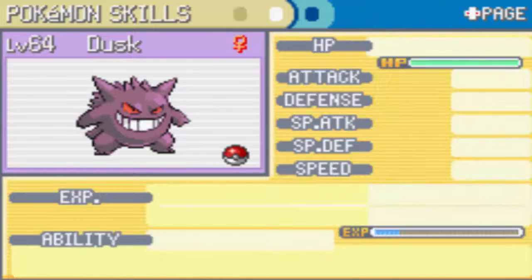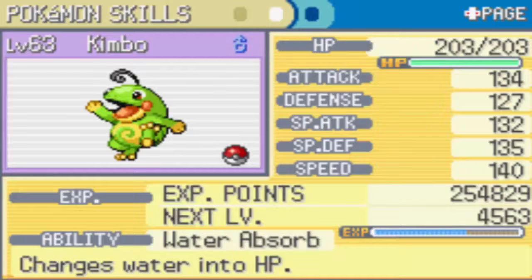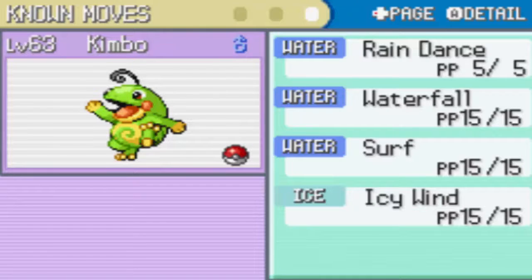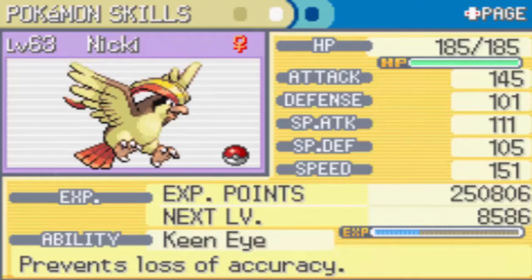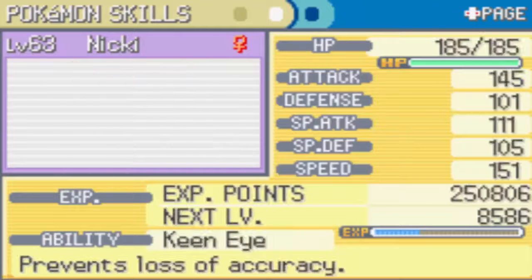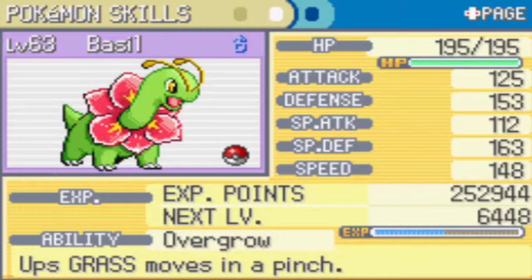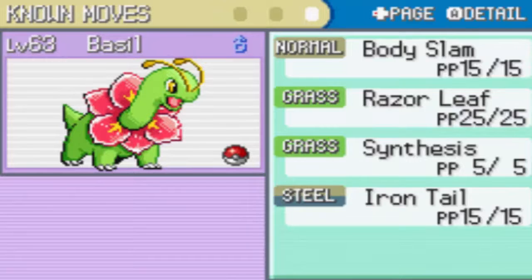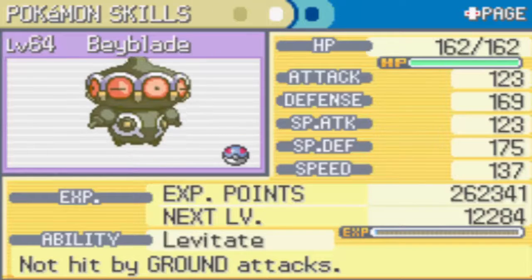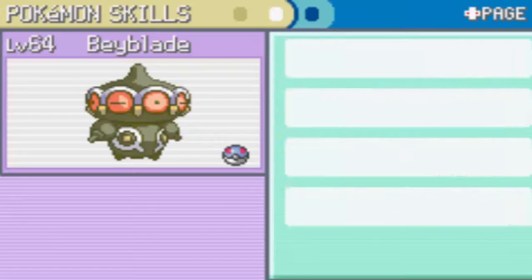We'll cover the team because it's been a while since I've recorded. We have Desk at Level 64 with Thunder, Shadow Ball, Shadow Punch, and Calm Mind. Kimbo the Politoed at Level 63 with Lane Dance, Waterfall, Surf, and Icy Wind. Nicky the Pidgeot at Level 63 with Aerial Ace, Mirror Move, Fly, and Quick Attack. Lesner the Primeape at Level 63 with Cross Chop, Low Kick, Karate Chop, and Dynamic Punch. Bay Zola the Meganium at Level 63 with Body Slam, Razor Leaf, Synthesis, and Iron Tail. And Blade Blade the Claydol at Level 64 with Psychic, Cosmic Power, Earthquake, and Ancient Power.